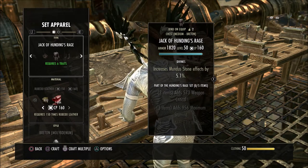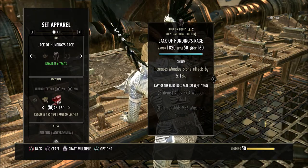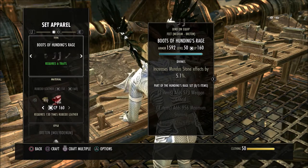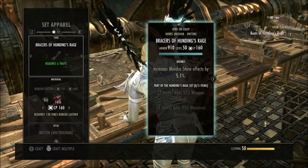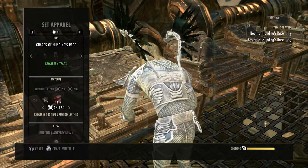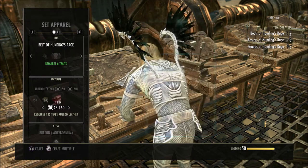We have the option to now select multiple items to deconstruct at one time, but for example if I'm here making some hunting gear to sell in the guild trader, I've already made a couple chests. I'm going to go over here and make two pairs of boots, go over to the next and make two pairs of gloves, two pairs of pants, and two belts. Then I'm going to go over to the improve section.